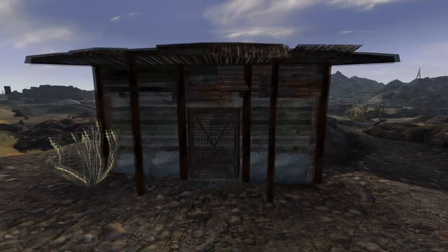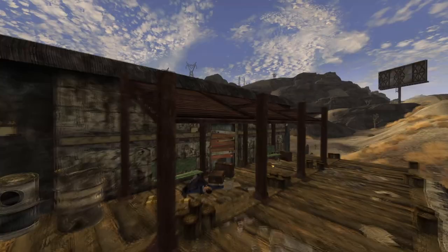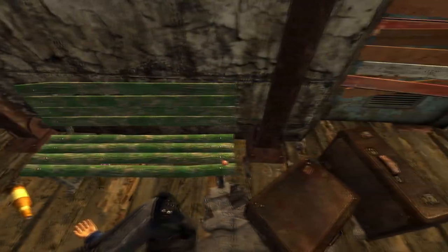Next up is Jean Skydiving. Make your way into the building and on a table next to a radio will be the cap. Next up is Junction 15 Railway Station. On a platform on a green bench next to a corpse will be the cap.